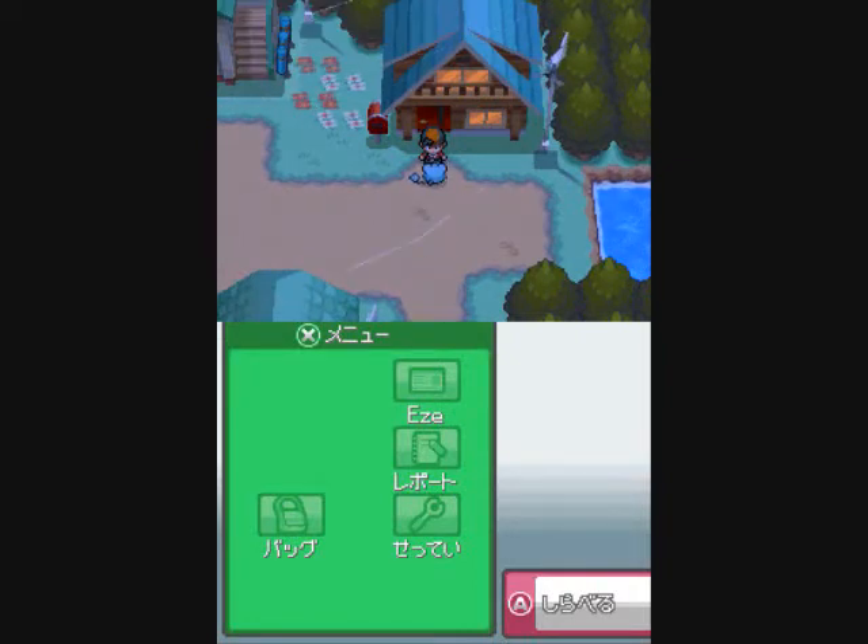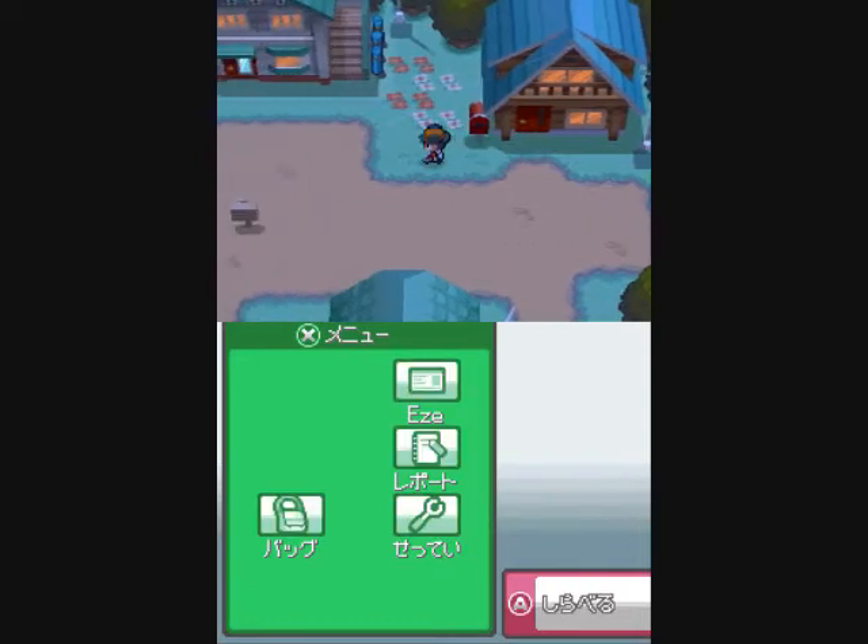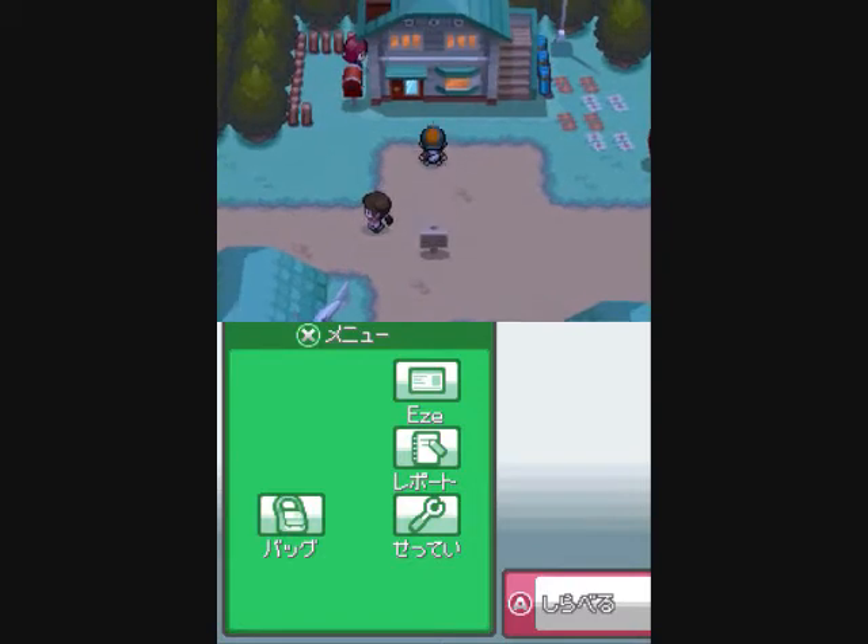It's nighttime now. Here comes Katone. Katone has a Marill — I don't think so, actually. I always get one confused. Let me see if it's the one, the baby, you know, whatever the evolution line. I just don't know.